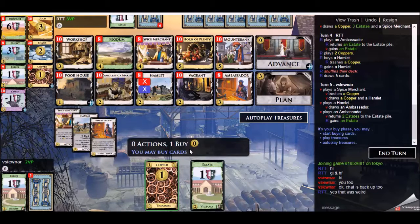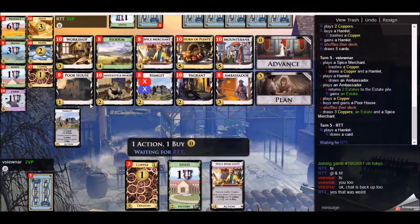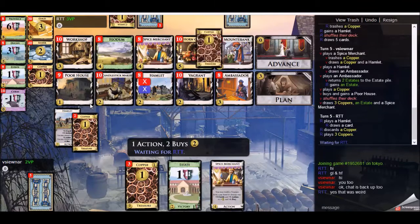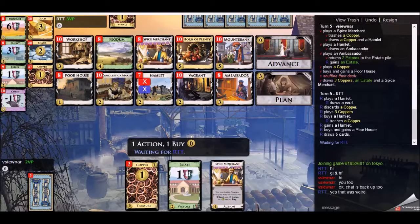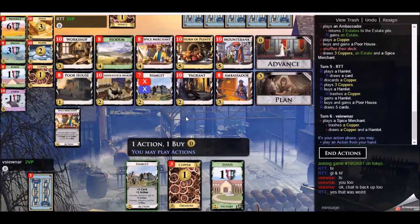It's a bit too early to add the Poor House to my deck, but I'm still going to buy it because I can advance it. Even if I see it at an inopportune time, it can be advanced into a Mountebank. That's the only reason I bought Poor House there — if it weren't for Advance, it was probably a shade too early. Maybe on the next shuffle you'd ordinarily pick up the Poor House, but Advance made me pick it up at this point.